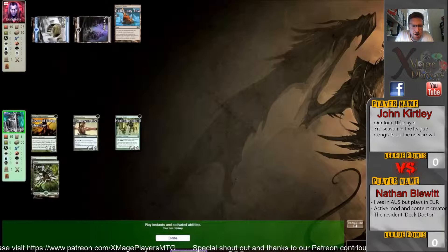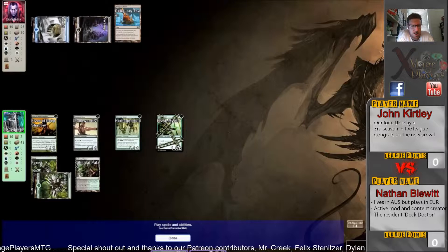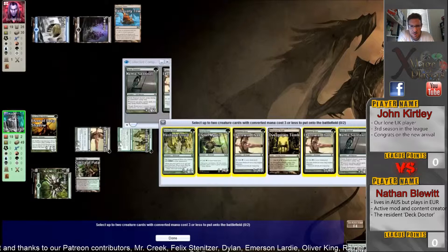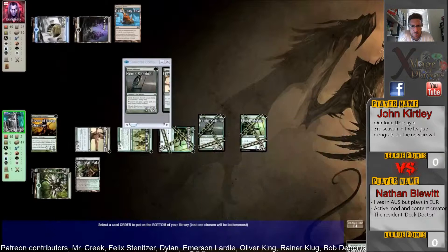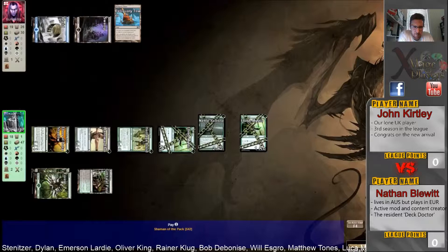A Reliquary Tower — so he's got 26 cards in hand. I missed something there, I didn't see what happened. Unless he's playing that new Jace combo in Modern — that would surprise me a little bit, but kudos to him if he is. And here's the Elves — that's not the best CoCo hit, but with Shaman of the Pack it's going to do a bit of damage. John's at 19 so he's not going to die just yet.